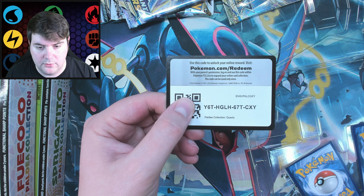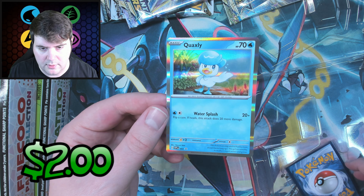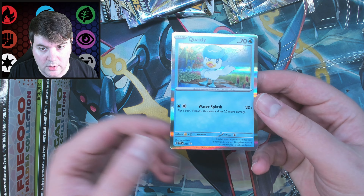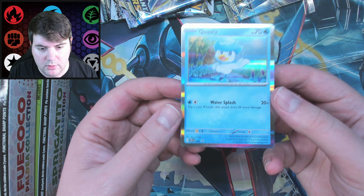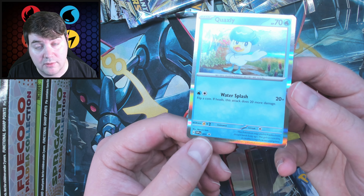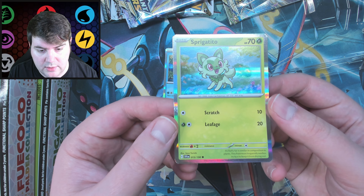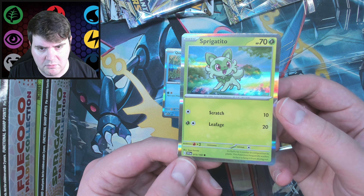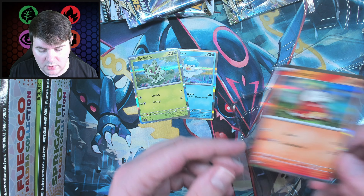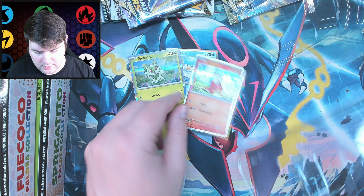Here's the code card. We have the Quaxly promo — I believe this is different for each box. These are promos. This is a new border — you can see it's silver now instead of yellow. So we have the actual promo number, Scarlet and Violet promo SVP003. This is the very first promo cards for Scarlet and Violet. And here we have Sprigatito, which appears to actually just be a common from the Scarlet and Violet set, which is not even out yet.